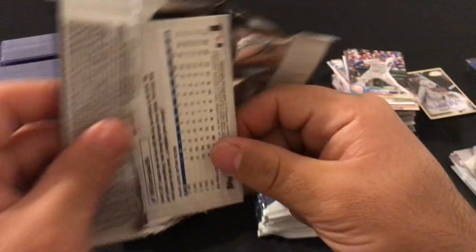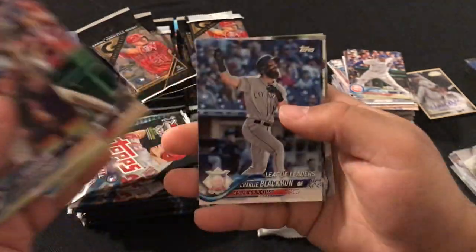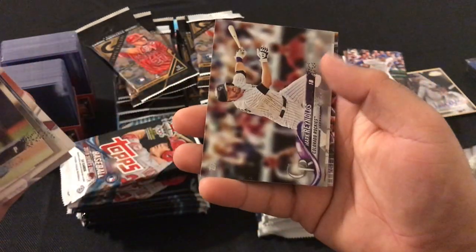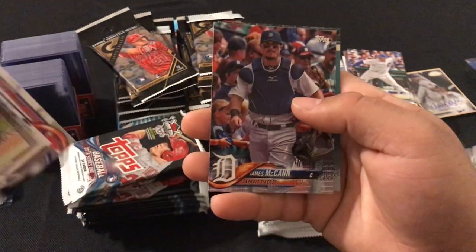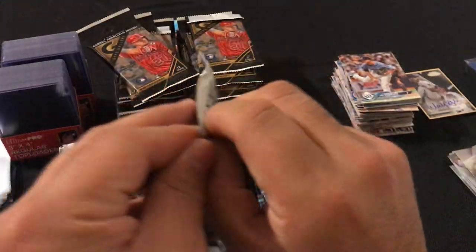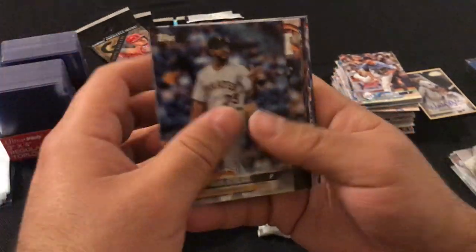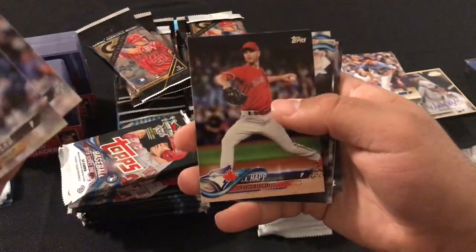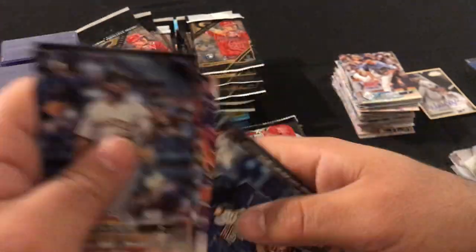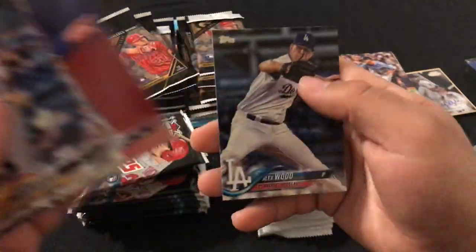Next pack: Jay Koterski, Joe Musgrove, Nomar Mazara, Charlie Blackmon, Aaron Judge. Fielding Award Mookie Betts, Mark Reynolds, Boston B-Boys, James McCann, Kevin Kiermaier, Felipe Rivero, Mike Fiers, Jay Happ, Steven Strasburg, Zach Greinke Superstar Sensation, Will Myers, Dansby Swanson, Detroit Tigers Team Card, Troy Tulowitzki, and Alex Wood.